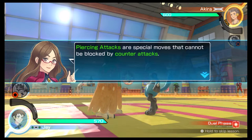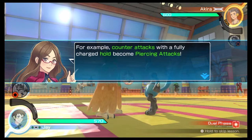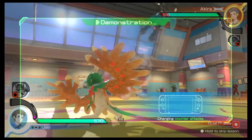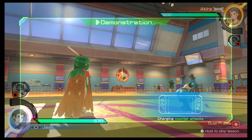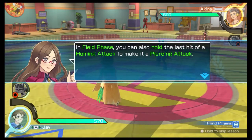Piercing attacks are special moves that cannot be blocked by counterattacks. For example, counterattacks with a fully charged hold become piercing attacks. In field phase, you can also hold the last hit of a homing attack to make it a piercing attack.